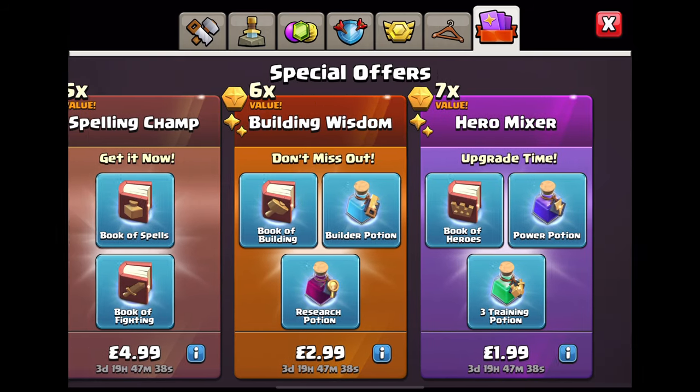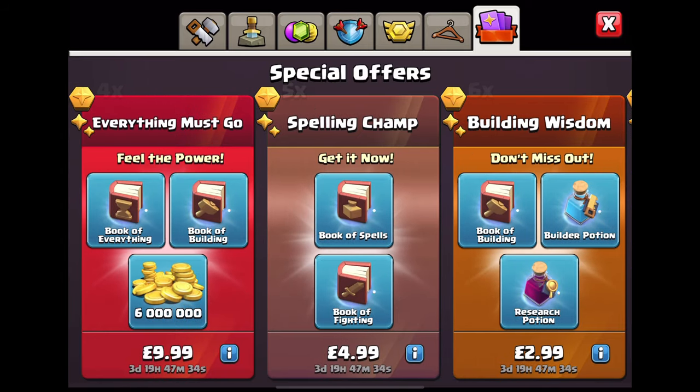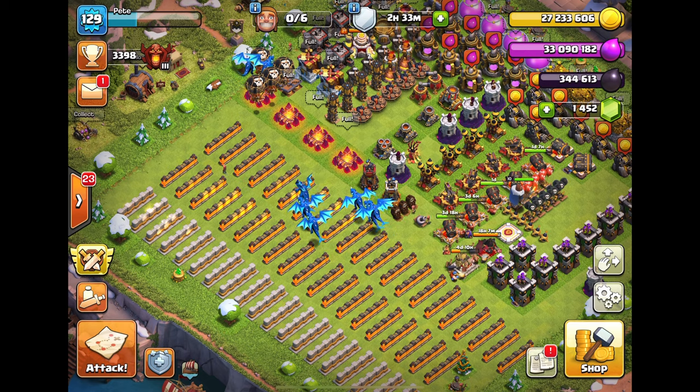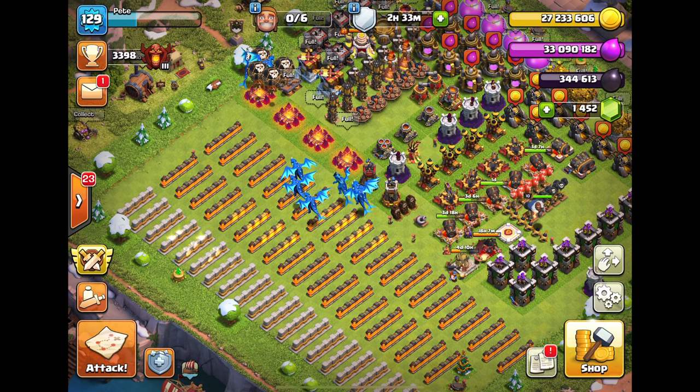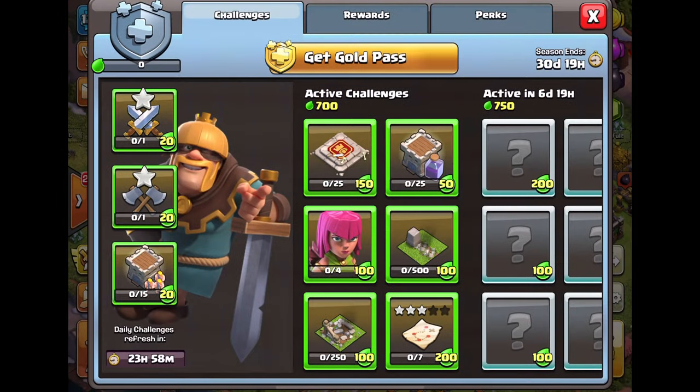There are books available but I don't really want to buy another book of heroes. If I'm going to get an offer, I'll get the 9.99 one. I don't actually know what to do now because my archer queen is upgrading.